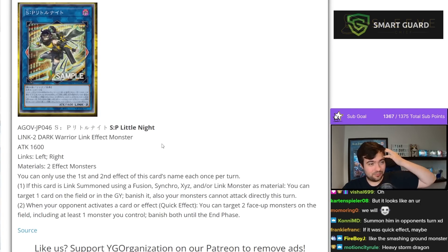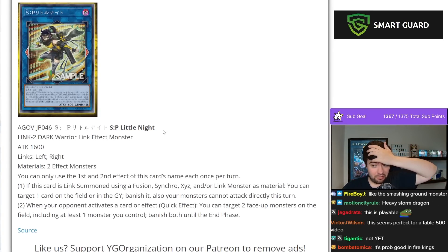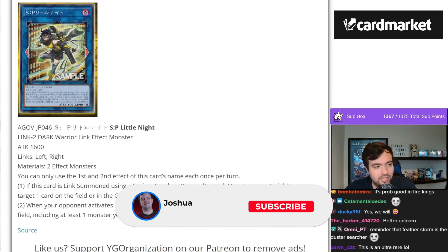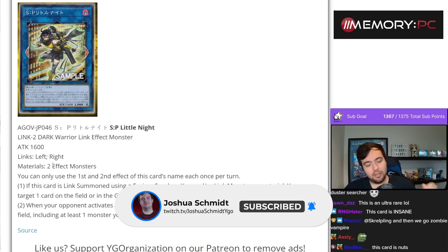I've already seen this card. This card is very, very good. SP Little Knight. Link to Dark Warrior Link Effect Monster. 1600 attack. Links left and right. Materials: two effect monsters.